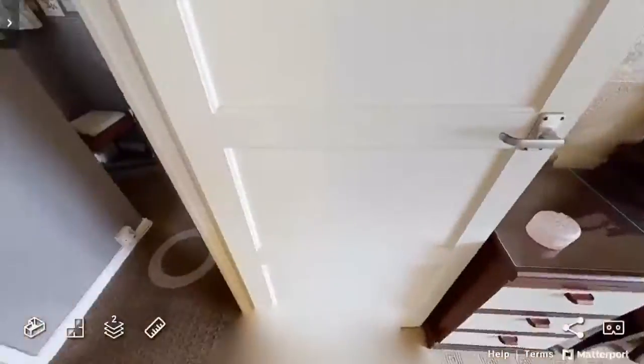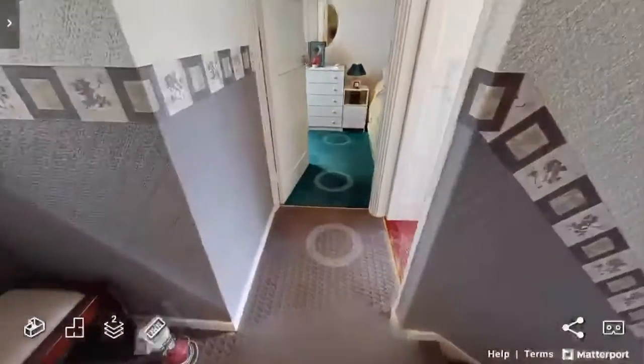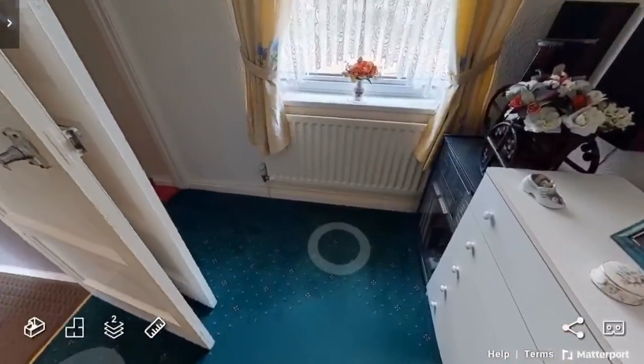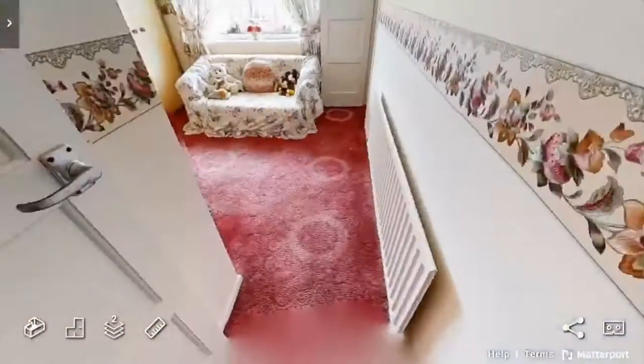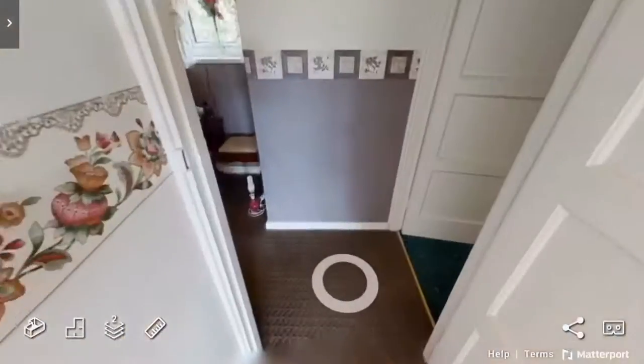And then this is bedroom one - this is the largest one, and you've got a toilet there. This is bedroom three here, the smallest bedroom. And this is bedroom two, which is a medium-sized room. They've all got the cupboard there, just like what my nan's house has got.